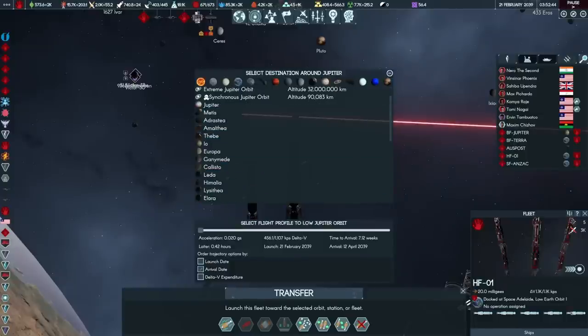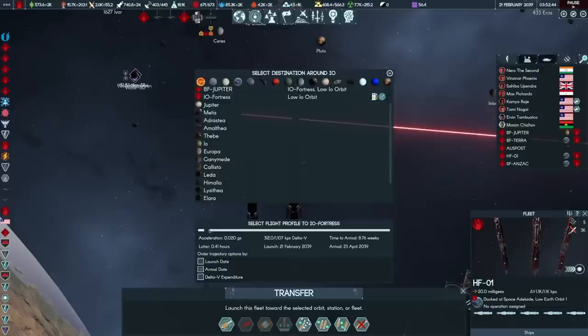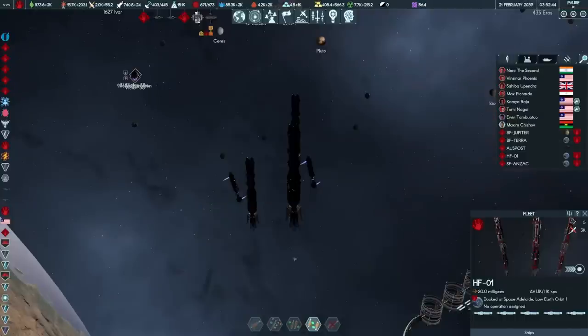HF-01, with the battleships Harrow, Electo, Desolation, Melbourne, and Sydney B, are flying for Io, the Io Fortress. They will make it there in 7 weeks at a maximum burn. I'm actually going to spend the extra 130 delta V to cut one and a half weeks off the trip. Off they go.